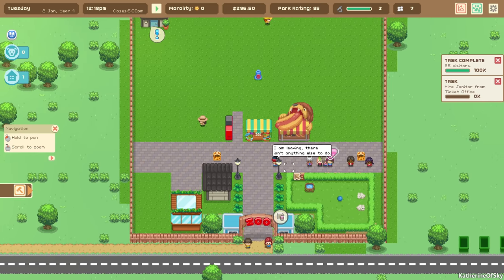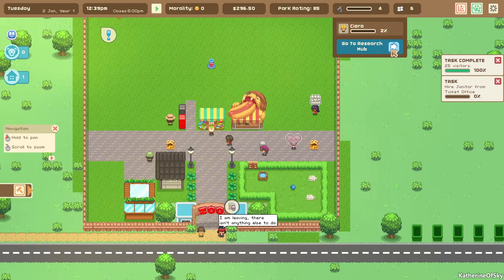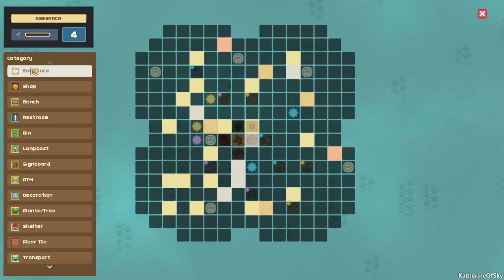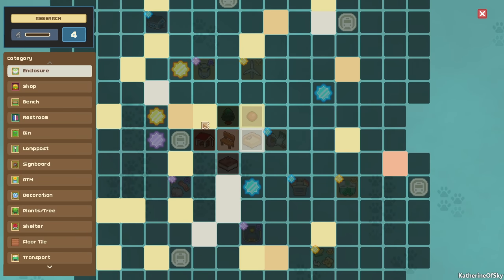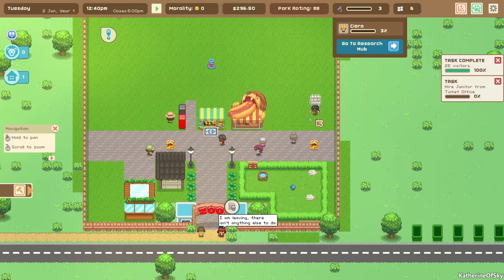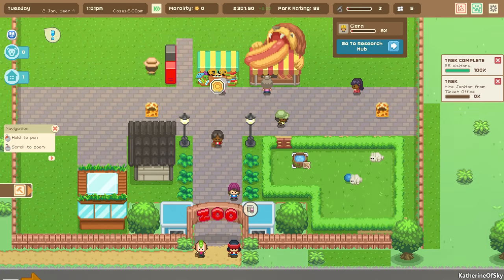Let's look at our research — we have a few points to spend. We can get a shelter pack. What I really want is enclosure items, and I think it might be up this way. Yay — it's the trampoline! I love the trampoline. It's the best thing, the cutest item in any game ever. You'll see it — you will be in love with it. It's adorable.